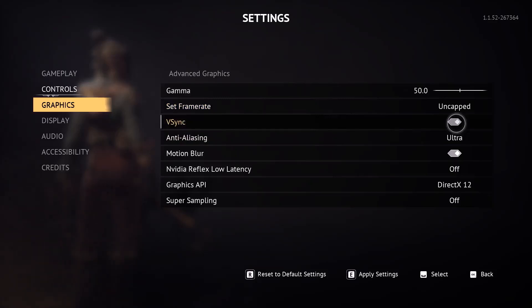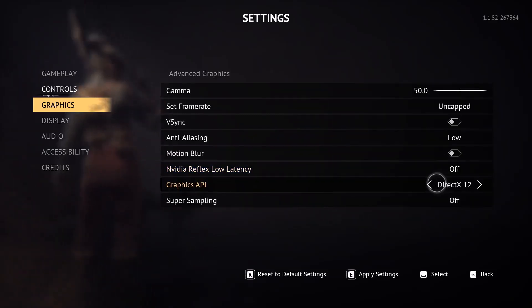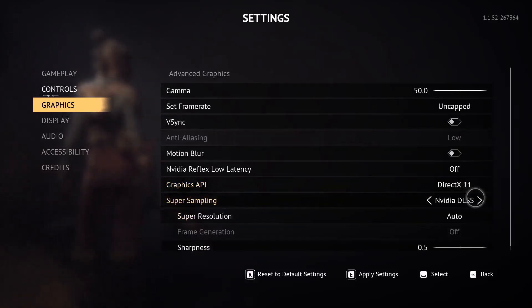In the graphics settings, if V-Sync is on, turn it off. If anti-aliasing is set to Ultra, lower it. Turn off motion blur. If Nvidia Reflex Low Latency is on, turn it off. For Graphics API, if set to DirectX 12, switch to DirectX 11 — or vice versa — and check if that resolves the crash.